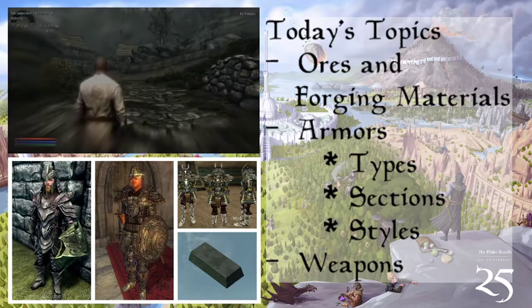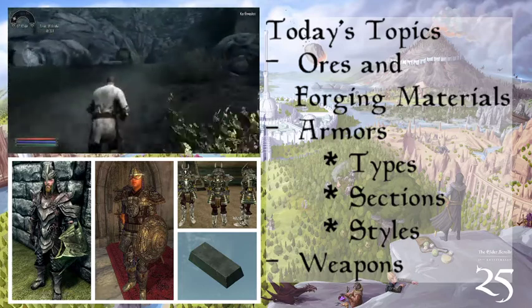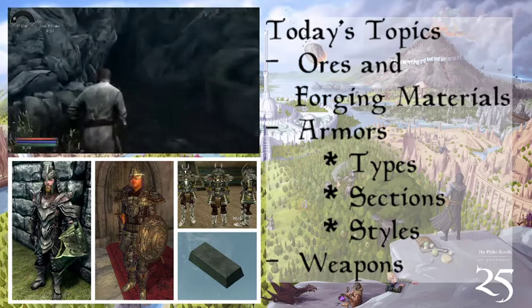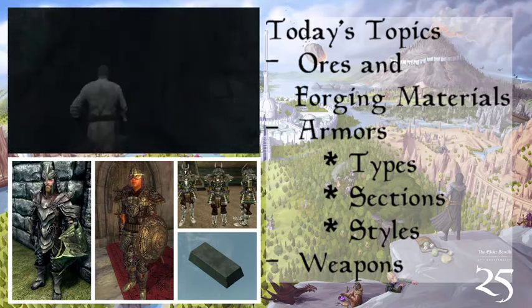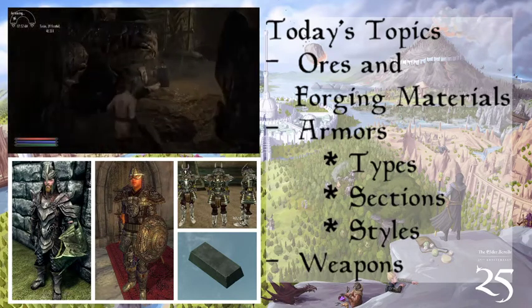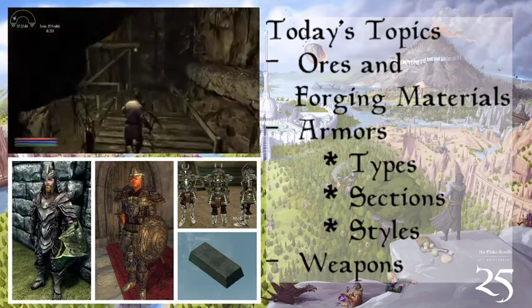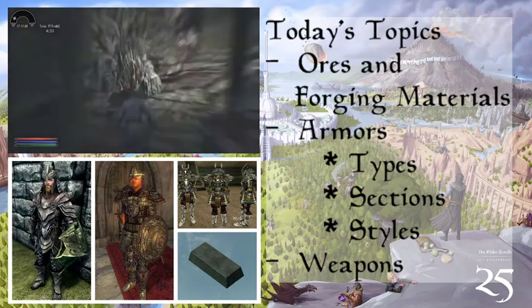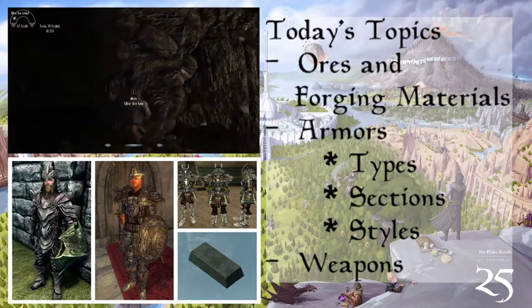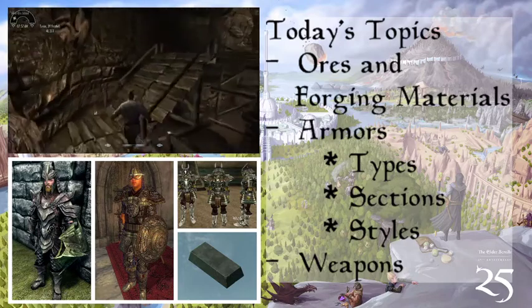The next mine is Sanuarr Mine, which is the number one silver ore source. Also interesting — Orc armor in all three games is somewhere in the middle quality-wise, but in Daggerfall it's considered one of the best types of armor, possibly because Orcs are also one of the main enemies.